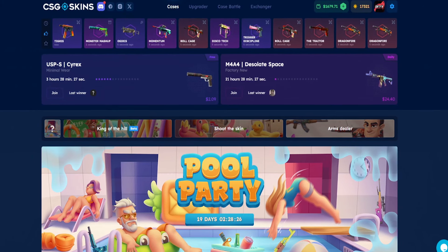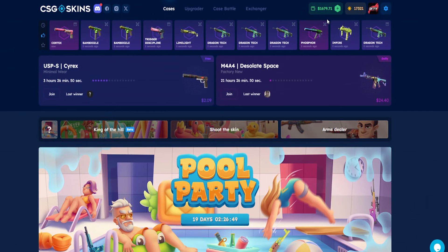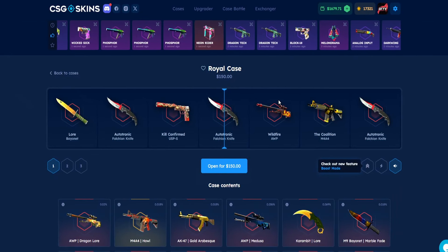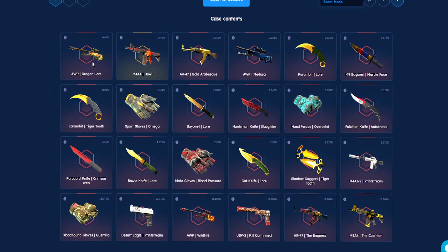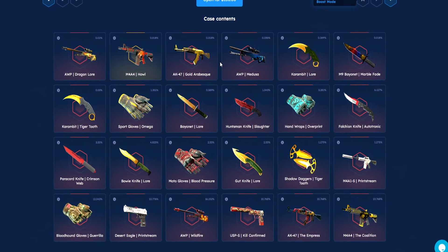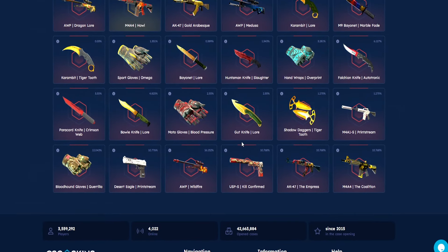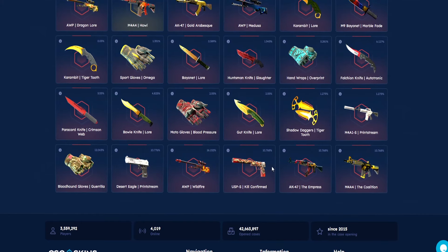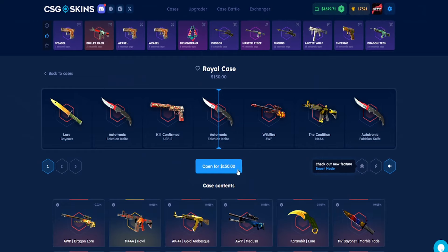We've got $1,679 in balance. Let's check out the Royal Case and look at the skins available. You've got the lovely OP Dragon Lore howl and more. The chances are really low, but looking down below you've got the gut knife, shadow daggers - more chances to win something decent. The lower the percentage, the more it's worth.